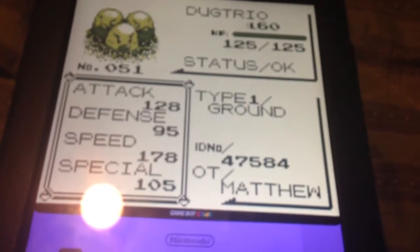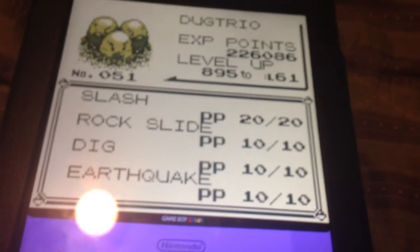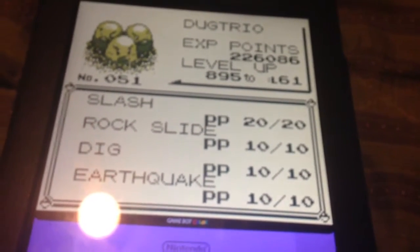Dugtrio, level 60. Ground type. With Slash, Rock Slide, Dig, and Earthquake.